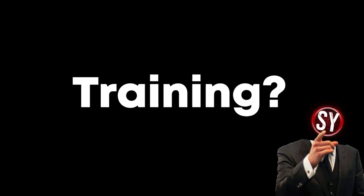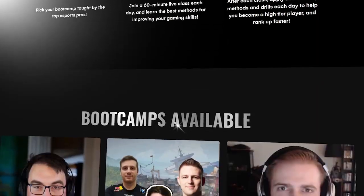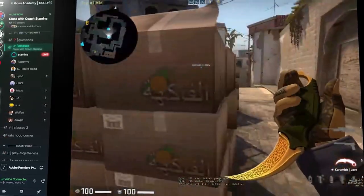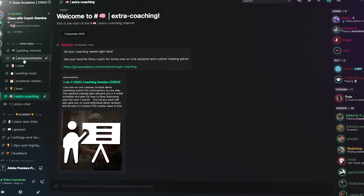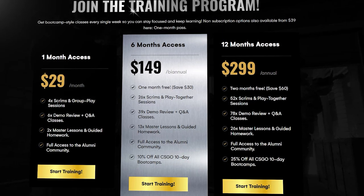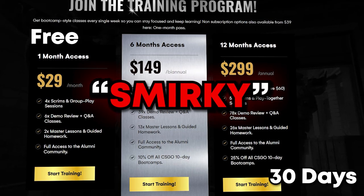Want to get individual training and CS classes for 30 days for 50 cents on your first month? Thanks to today's sponsor, Gorsu Academy, you can. Gorsu Academy is the CS school where you can join frequent classes hosted by various pro players and coaches. You can submit demos in the Discord to be reviewed and critiqued by coaches, or join theory sessions on a map. I will also be hosting some of these sessions myself. They host weekly scrims where you can jump into a 5v5 with coaches on both teams. The entire course is $29 per month, but you can try it for pretty much free for 30 days using the code SMURKEY at checkout, which equates to 12 classes.